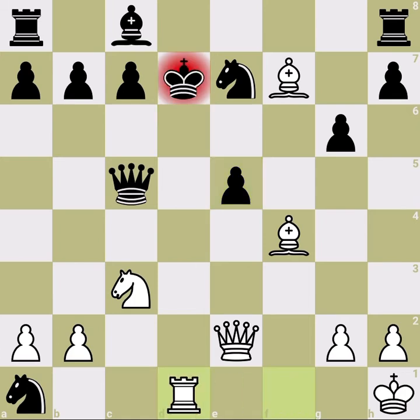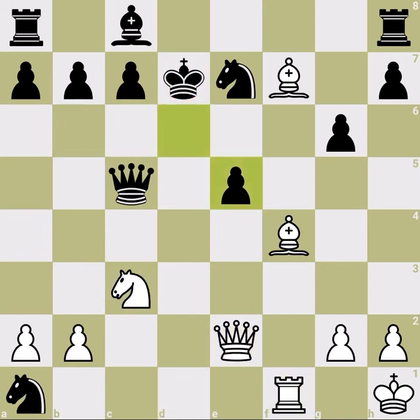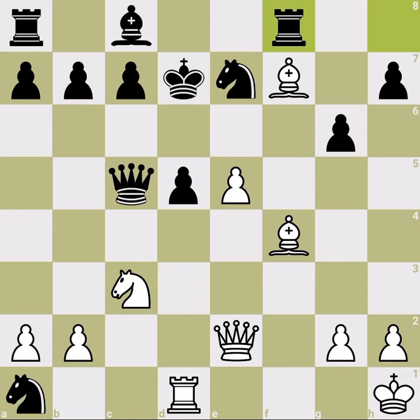Rook f8 to be aggressive is out of the question. Another direction: a-pawn simply takes, but now you already have an open file and you achieve your goal - there is no way to defend this position. The best for black is to not be aggressive but just try to close it as much as possible. Still this doesn't help, because we bring the rook in and c6 is not possible.